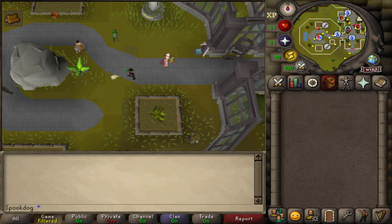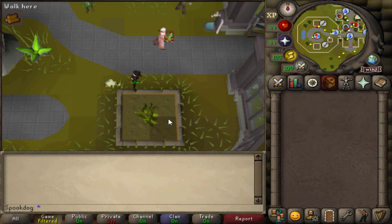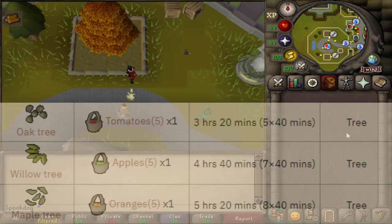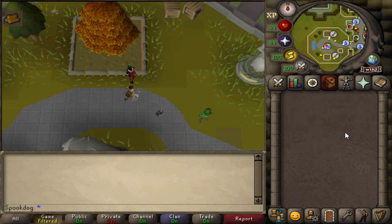If you do easy contracts and have access to the medium tier, you can get assigned stuff there as well. In the herb patch you can be assigned toadflax, terramins, ranars, marantils, irrits, heralanders, guams, and avantoes. They all take the same amount of time, so plant whatever is most profitable if you're a main — check grand exchange prices — or whatever you need if you're an Iron Man. In the tree patch you can be assigned willows, maples, and oak trees. Maples take the longest and can be assigned in medium and hard contracts, so I would recommend planting maples.